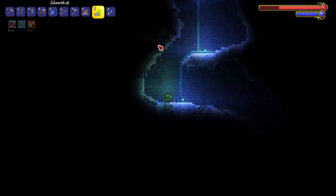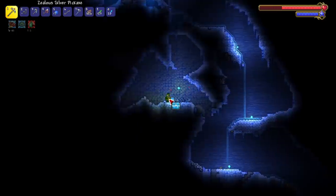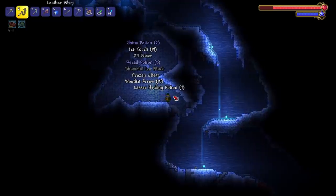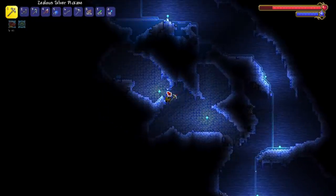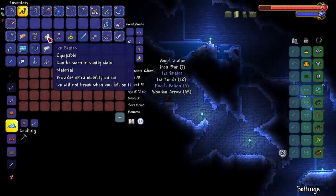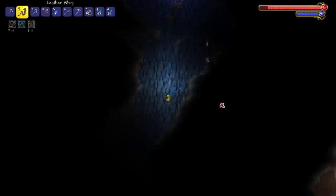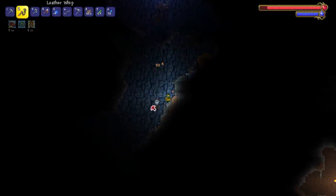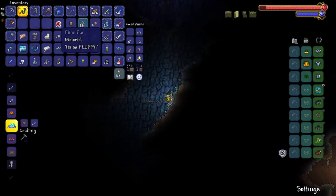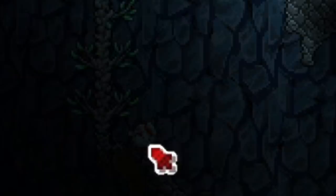That's a great ranger weapon right there. Oh look there's another snow chest! I like the underground snow biome because the loot down here is just so good when you can find it. Ice skates - very nice for the future. We got our first flinx in the cavern layers of the snow biome. Boom bada big, look at that flinx fur - a single piece! It's so fluffy.